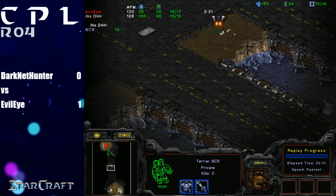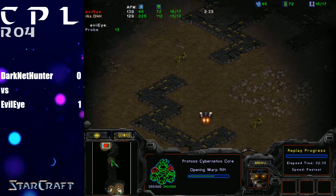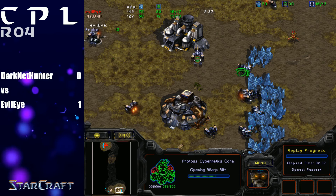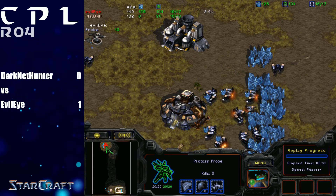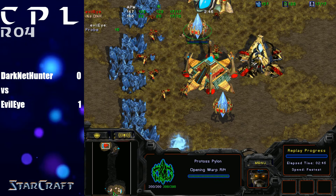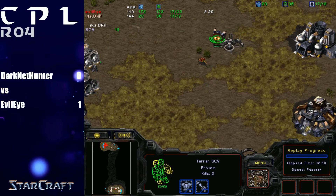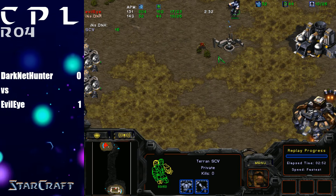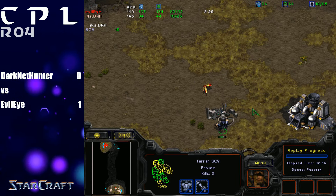So it looks like we're going to be shaping up to a very standard game. Protoss is going for an extremely standard opening — 10 pylon, 12 gateway, 14 CC, then 15 pylon. This is the bread and butter of Protoss versus Terran; this is how pretty much all your games should start unless you're doing something absolutely crazy or going for Zealot Aggression, but on this map that's not popular because of the easy wall.